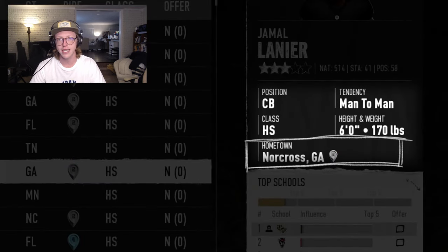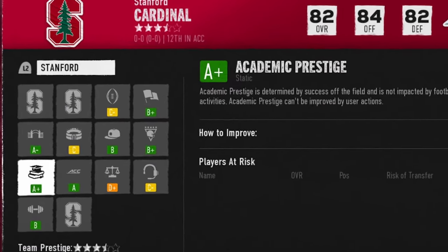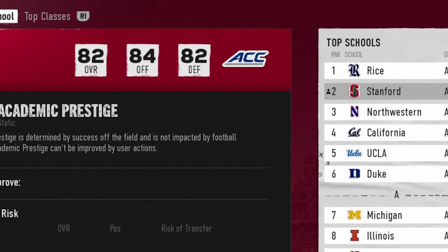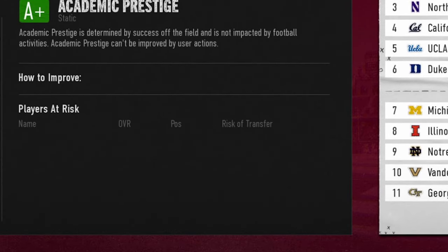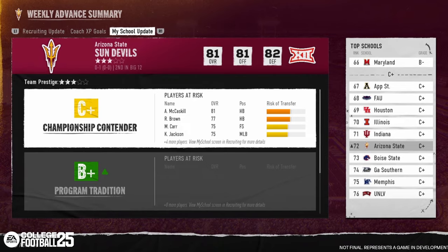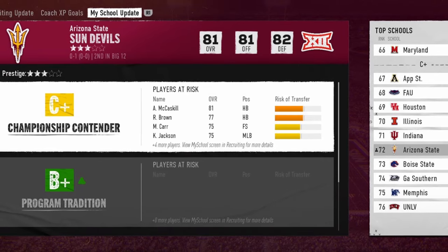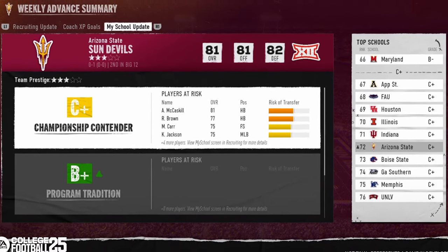Your grades also play a pivotal role in recruiting and will determine how well your pitches land with a recruit. You can see all of your grades in the My School screen, accessible from the Recruiting Hub. This screen shows your school's current strengths and weaknesses, as well as how to improve each grade to become a stronger program. Highlighting a grade will show you the steps you can take to improve it, where you are currently ranked amongst other teams, and the players who are at risk of transferring because they have a deal breaker attached to that grade. Each week, the game will surface this information in a weekly summary showing grades positively or negatively impacted by your actions, and any grades that have players at risk of transferring if they get too low.